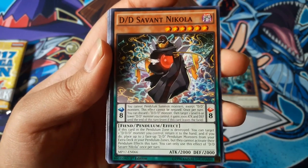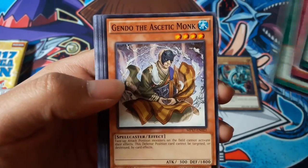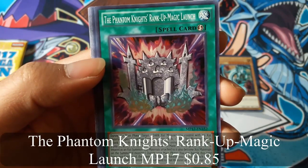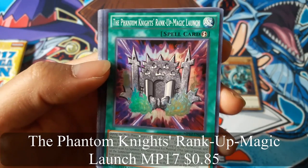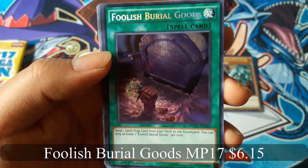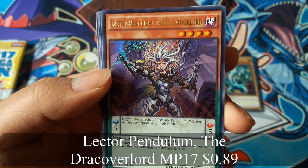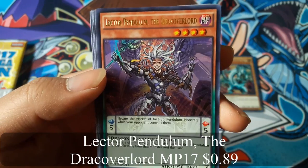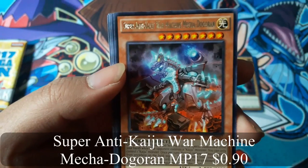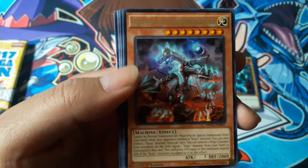DD Servant Nicole. Phantom Knights Rank Up Magic Launch for a Super Rare. Foolish Burial Goods for a Secret Rare — I believe that's a pretty good card. Drake Overlord for an Ultra Rare, and Super Anti-Kaiju War Machine Mecha Dogoran for a Rare.